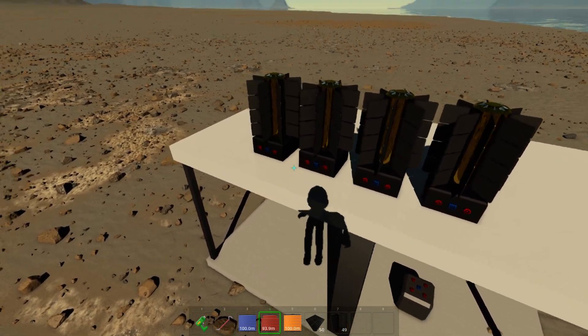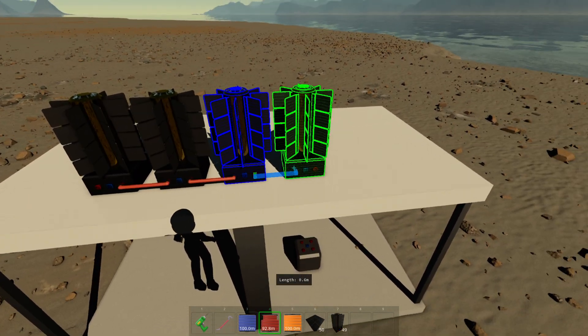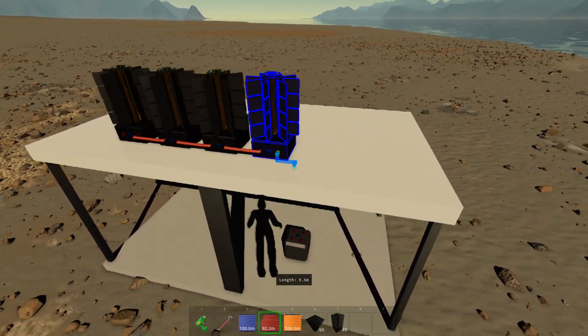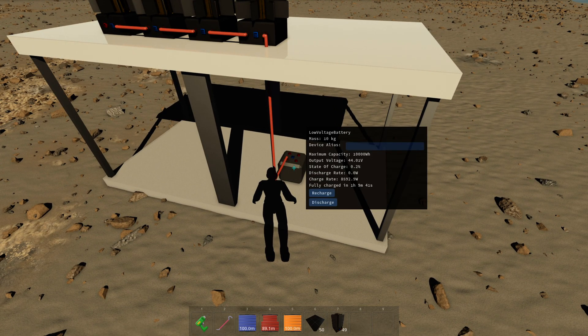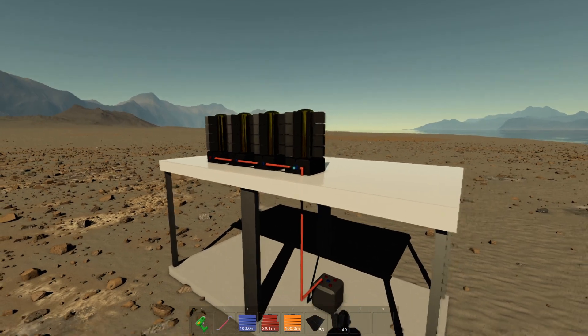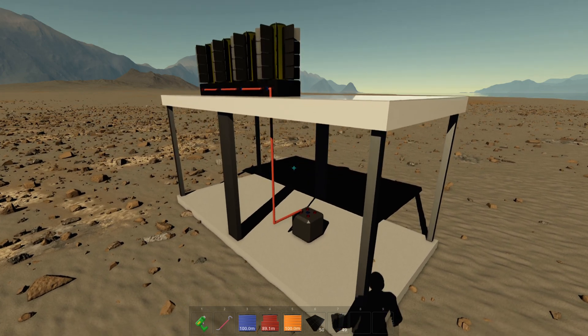You can chain them, same as the solar panels. Then you take the last one and connect that to the battery. You can see that now it's charging at over 8 kilowatts, and it's going to be fully charged in just over 1 hour — so that's a lot better. That's it for this tutorial. See you in the next one.